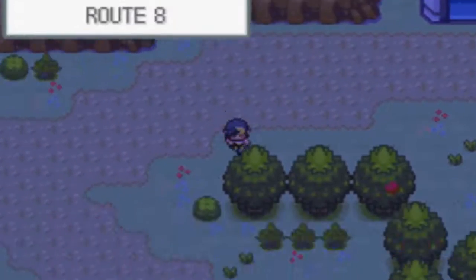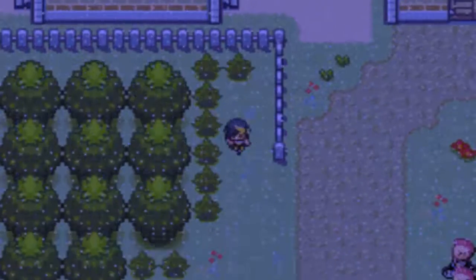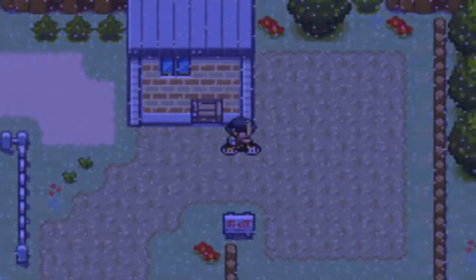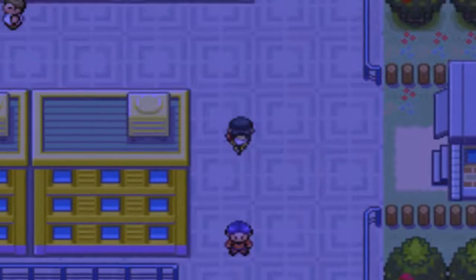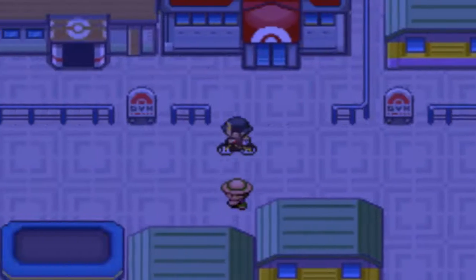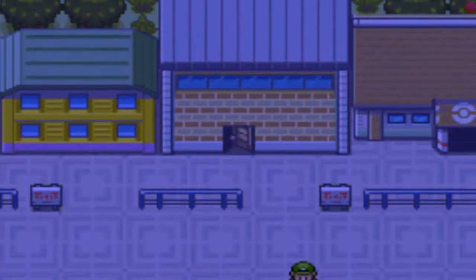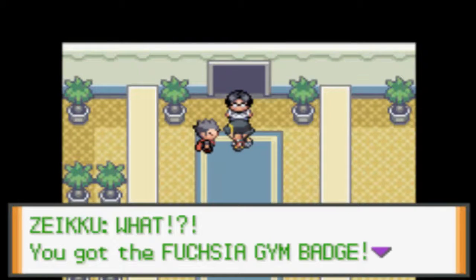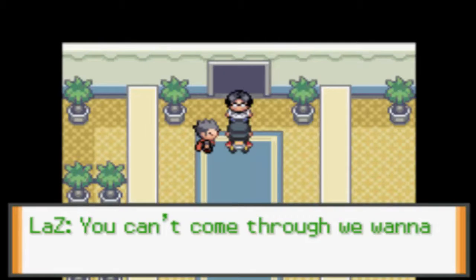Just hop on the bottom seat and ride back out, right back over here. That part's still locked, so let's go into Saffron City and head to Cerulean City. I wonder if I gotta fight these guys. You got a future gym badge? You better show us — you can't come through, we want to see the future gym badge.